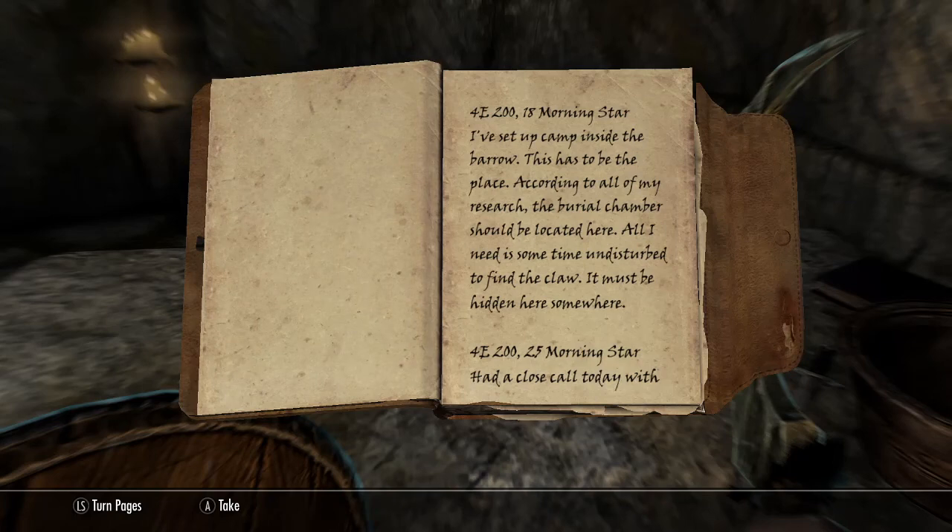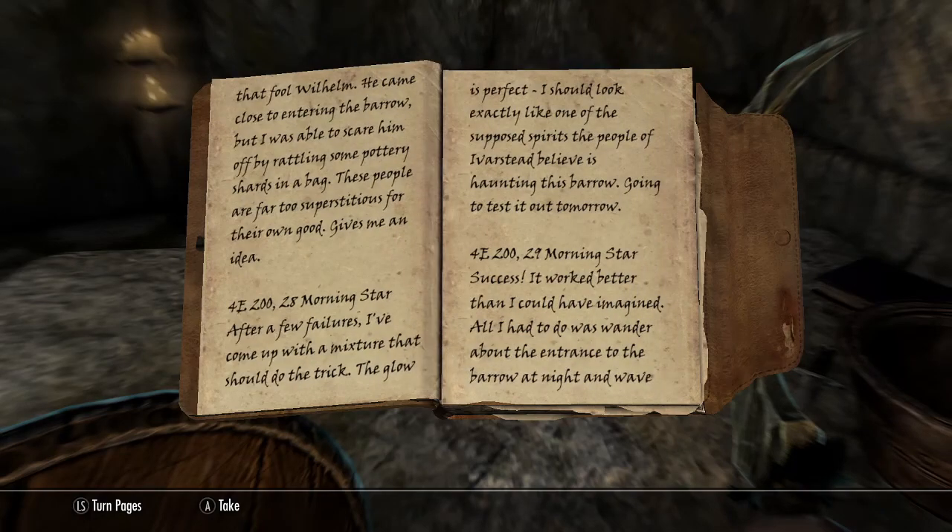So: "Morningstar — I've set up a camp inside the barrow. This has to be the place. According to all my research, the burial chamber should be located here. All I need is some time undisturbed to find the claw. It must be hidden here somewhere." So he clearly understood he needed the claw to open the secondary door. Next entry: "Had a close call today with that fool Wilhelm. He came close to entering the barrow but I was able to scare him off by rattling some pottery shards in a bag. These people are far too superstitious for their own good."